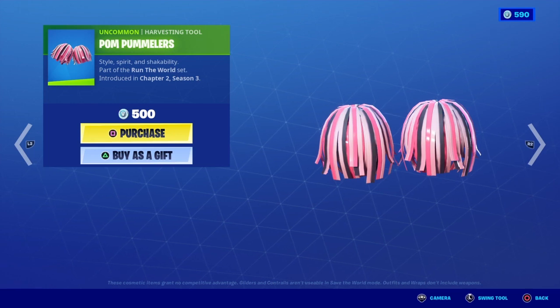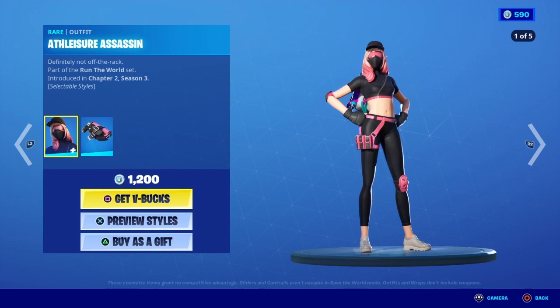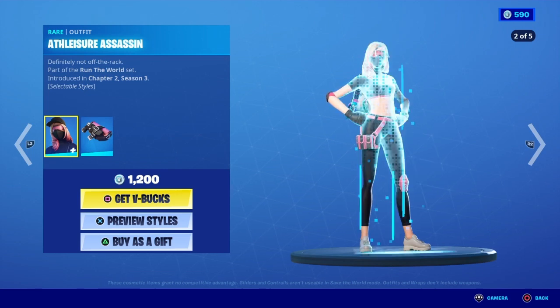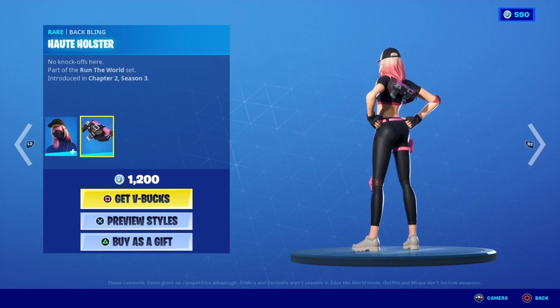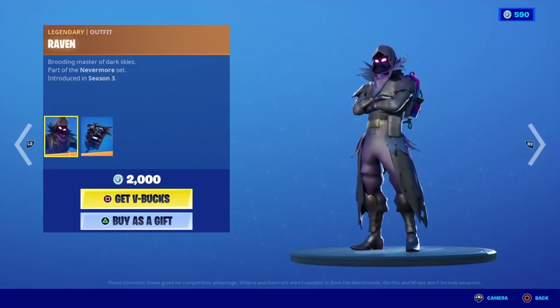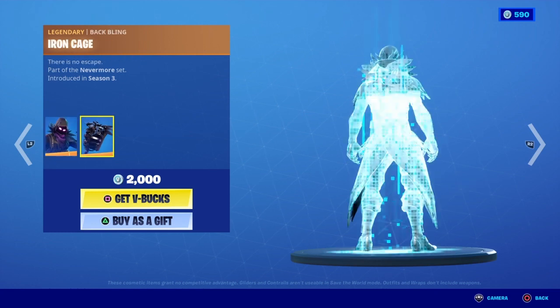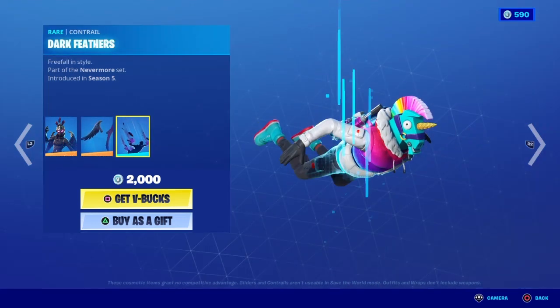Pommelers is back. Athleasher Assassin with the Hout Holster back bling — I don't know if I'm saying that correctly. Raven is back with the Iron Cage back bling. Ravage is back with the Dark Wings back bling.